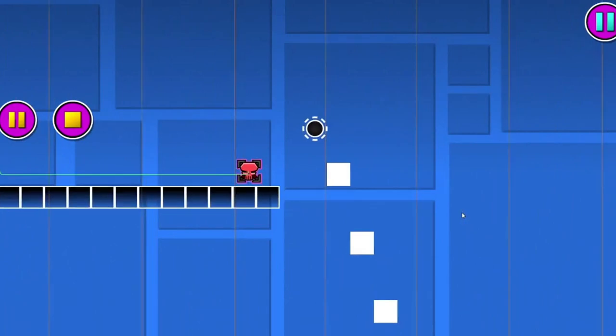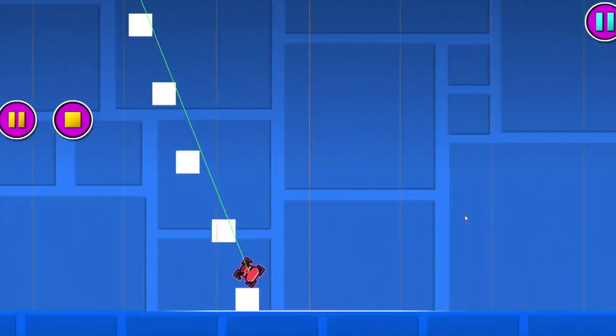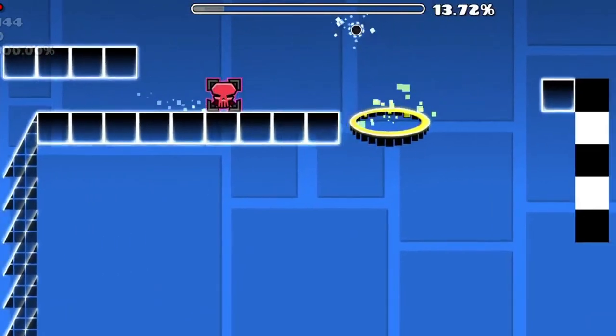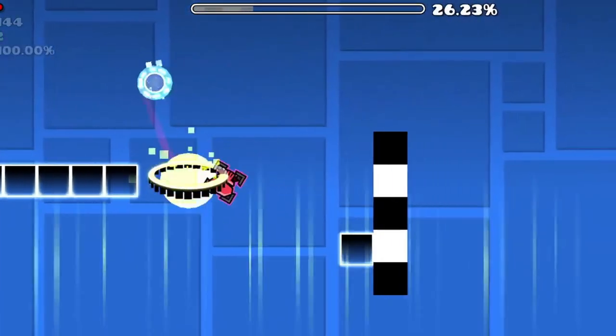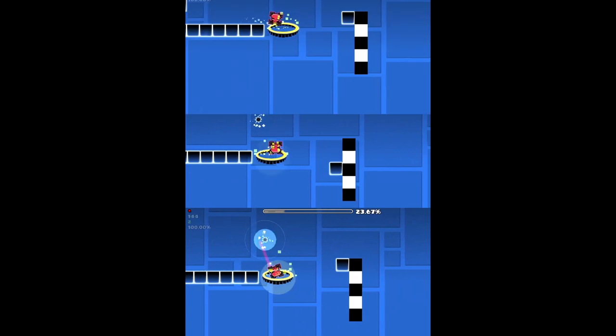Most also know that the black orb in Geometry Dash sends you to terminal velocity in an instant. Keeping that in mind, if we fall into an upside-down gravity portal, jump into it and hit a black orb, we will fall down slightly further each time.